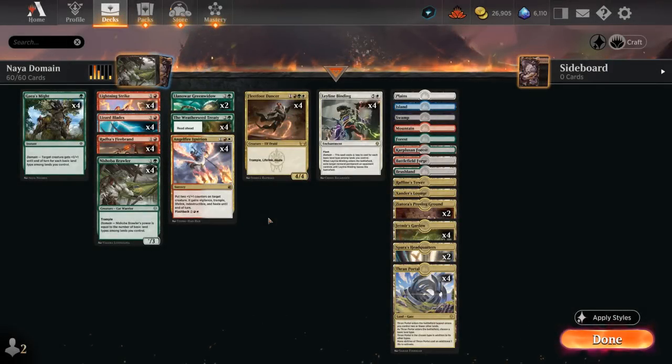Hello and welcome to another Standard Gameplay video. Today I'm excited to present this Naya Domain aggro deck, which may sound a bit counterintuitive since Naya's a three-color pair — white, red, and green — whereas Domain wants us to have all five basic land types in play.